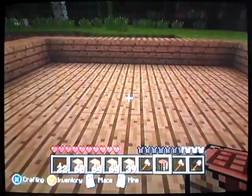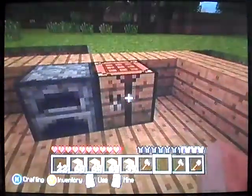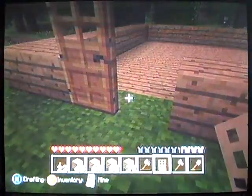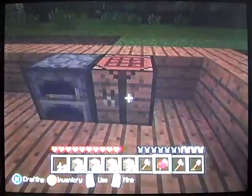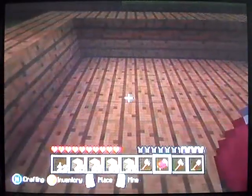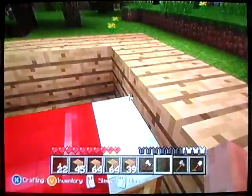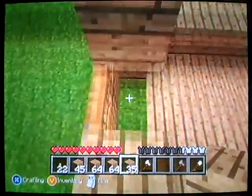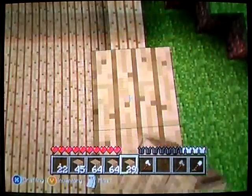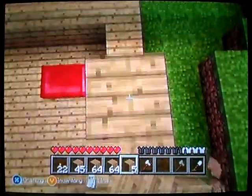Okay, crafting table — where should I put it? Let me just put it here, and then furnace, same as usual. Give me some doors — door number one, door number two. I should make a bed so I can skip the night. I'm planning to leave it out. Yeah, let's go to sleep with no roof, no walls, no nothing.